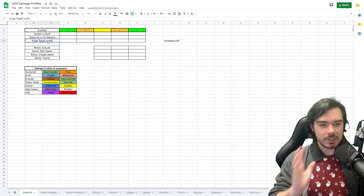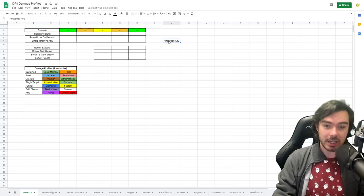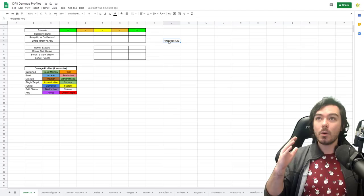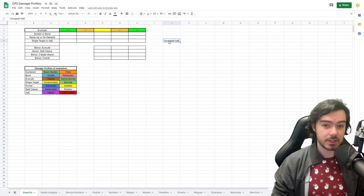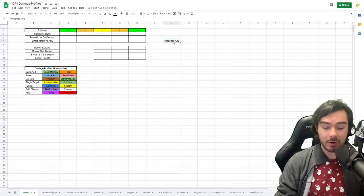Single target versus AoE is a big one. Specs are going to be better in purely single target situations or in AoE. I'm also putting special mention on uncapped AoE, because this is Shadowlands. Blizzard has added AoE caps to lots of abilities — typically hitting a maximum of five targets, or doing normal damage up to five and then falling off quickly. However, there are several notable abilities that do full damage up to 20 targets, which could be a huge deal for Mythic Plus.